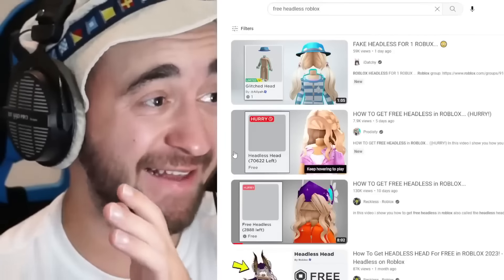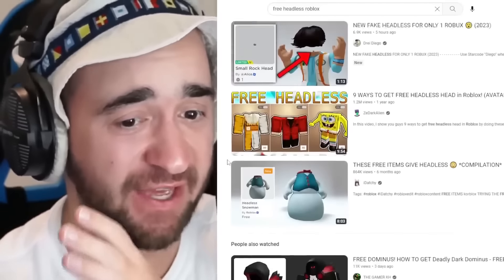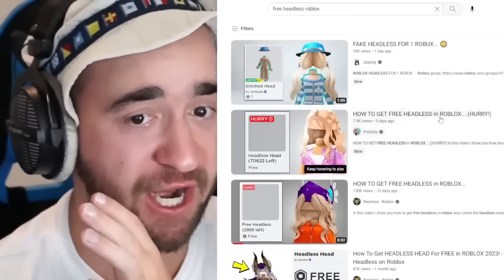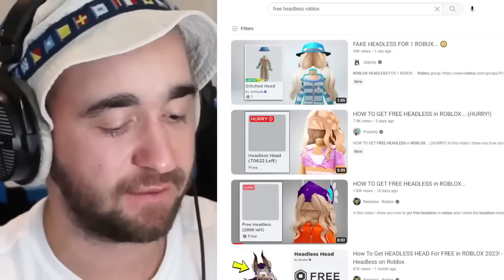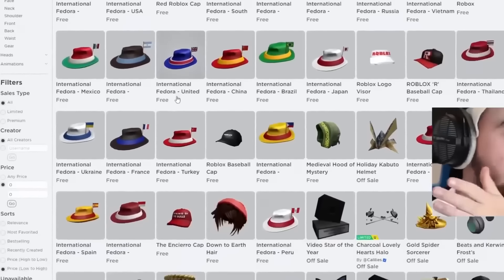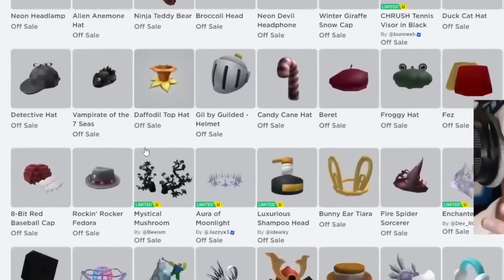Do you want free headless? Let's test it out. I did a ton of research and there are actually a ton of free headless videos. Look at this: Fake Headless for 1 Robux. How to get free Headless in Roblox — hurry. This shows a Headless Head. All we're going to do is go to the avatar shop. If you go price low to high, there are so many free Roblox items — so many limited items that are off sale, and obviously UGC creators are making these hats. So did one of these UGC creators make a Headless Head?